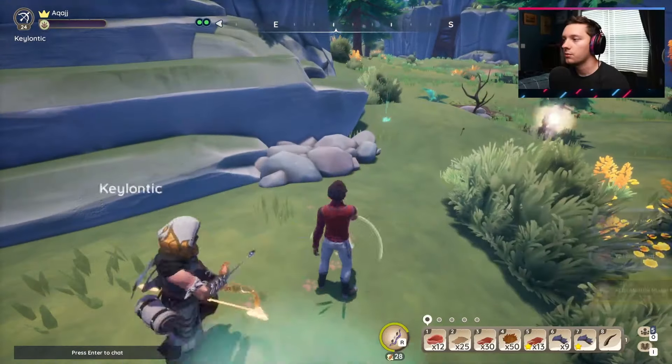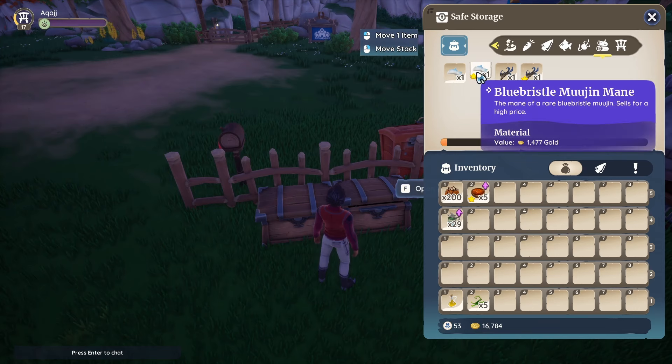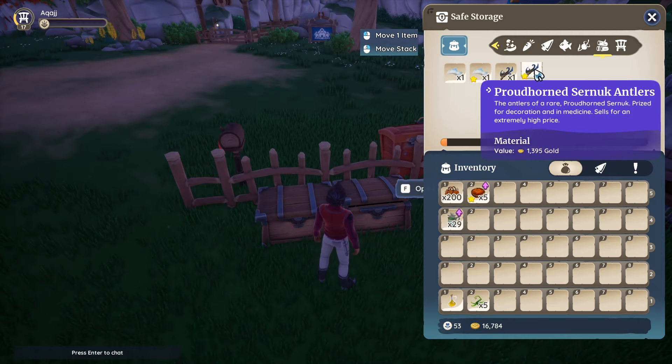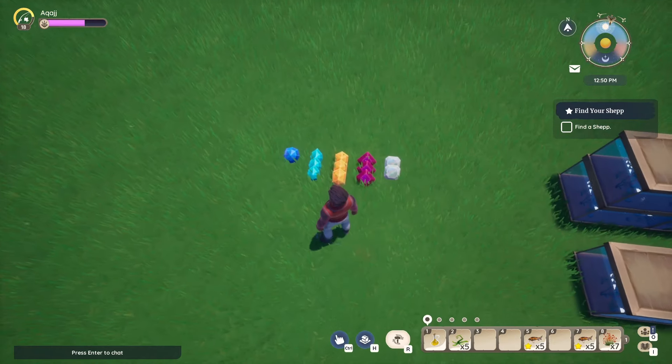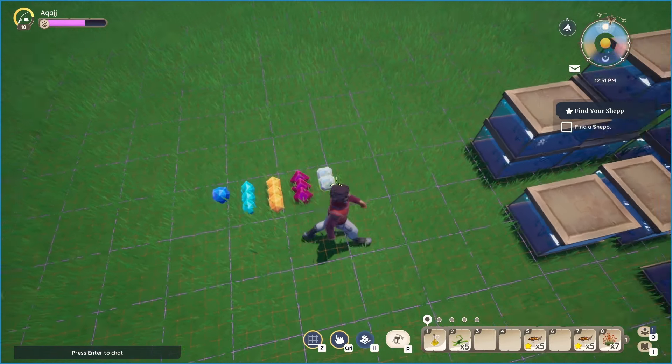Now, if you aren't a fisherman by heart, the best items from hunting are the starved blue bristle mugen mane at 1,477 gold, followed by the starved proud horn stornock antlers at 1,395. For mining, you've got ruby at the top with 5,250, amethyst at 2,250, and sapphire at 1,275.